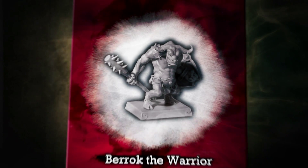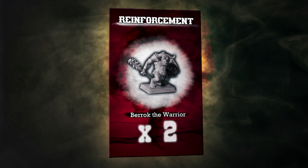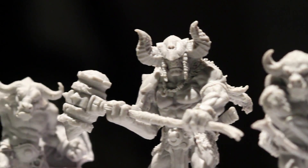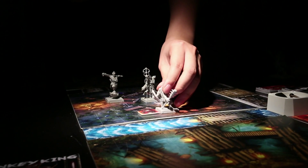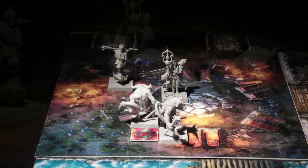Once you draw a demon card, place the indicated number and type of demons adjacent to every spawn tile on the map tiles. In this case, the demon card tells us to place two bull warriors for the spawn tile.